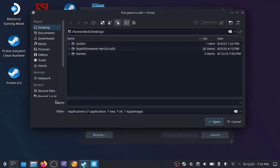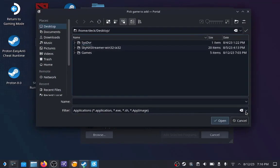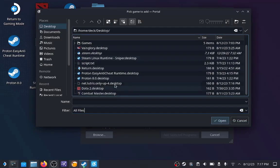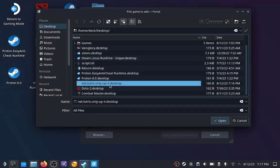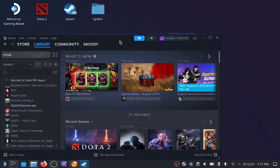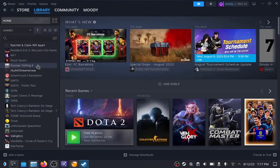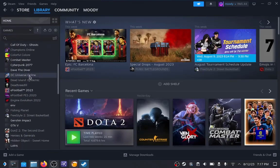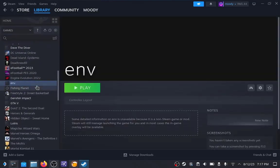It will now ask you to add non-Steam games. What you want to do here is click 'Browse', then click 'Desktop'. At the filter, you need to change it to 'All Files'. Then select the shortcut you just created — the game shortcut. For example I have 'Only Up' here. Click 'Open' and then click 'Add Selected Program', and it will add the shortcut to our Steam library.